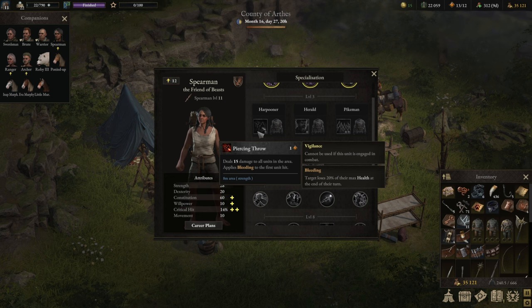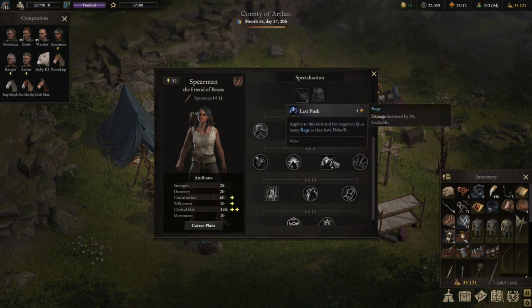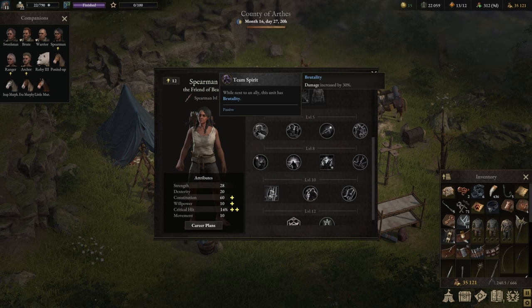Piercing Throw works with Aim — so if you upgrade and get Aim for the character, they can actually throw quite far. It's a perfect character in combat. You wait until the enemies are coming in, and once you see a line, you can throw through them with ease. At level five talents, I'm personally a big fan of Team Spirit.